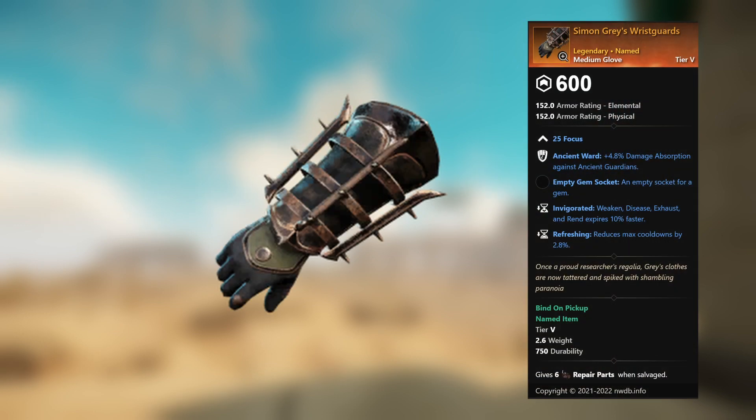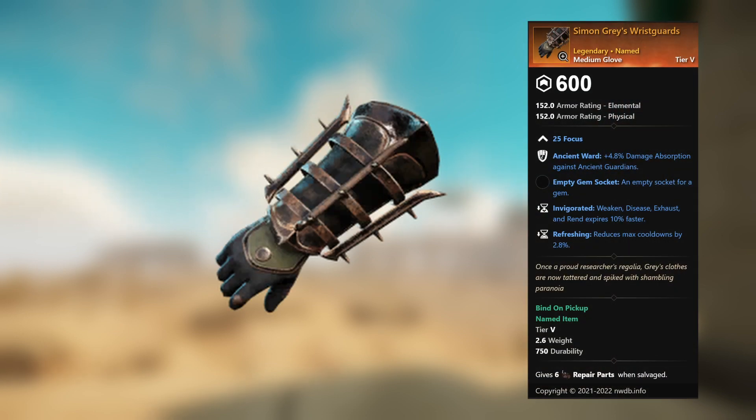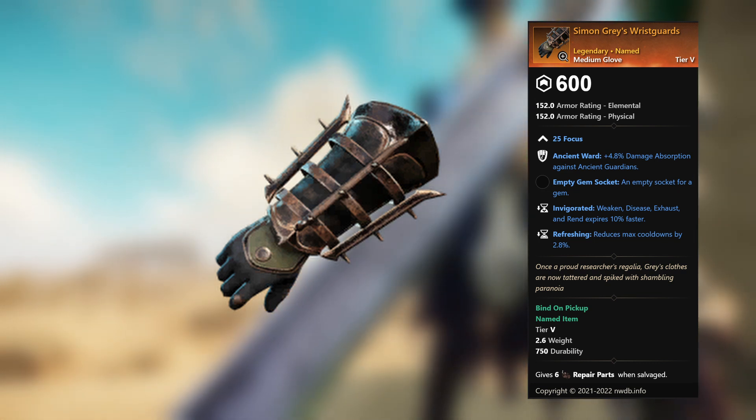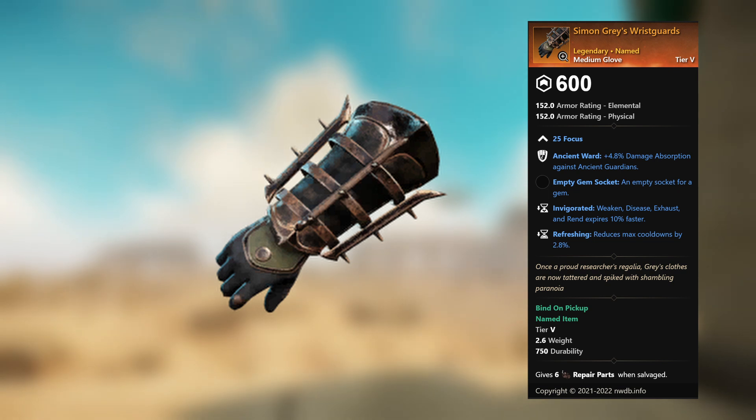Simon Gray's Wrist Guards — legendary unnamed medium glove. 25 Focus, Ancient Ward, plus 4.8 percent damage absorption against ancient guardians, empty gem socket. Invigorated: weaken, disease, exhaust, and rend expires 10 percent faster. Refreshing: reduces max cooldowns by 2.8 percent.